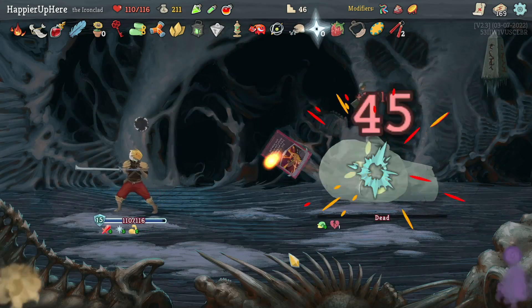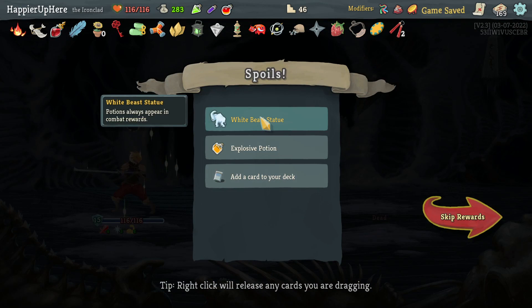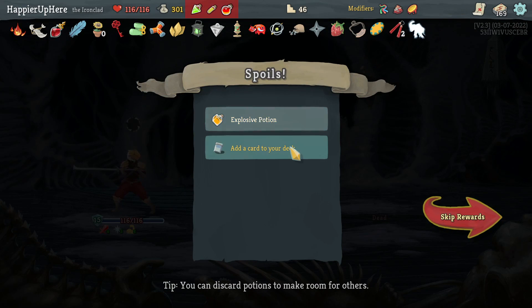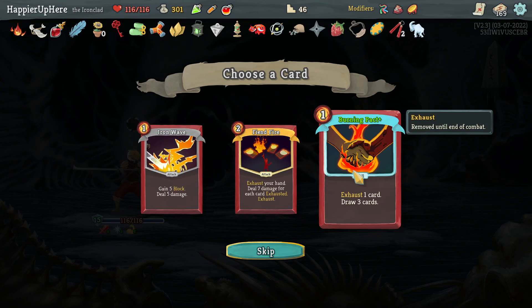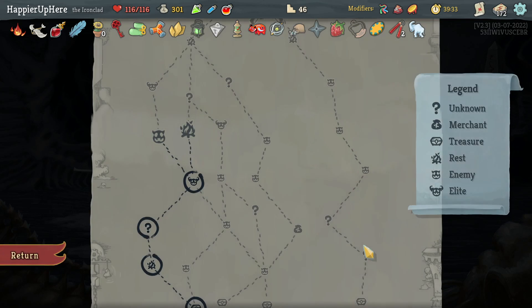45 — no that kills, perfect. Got White Beast Statue — potions always appearing in combat rewards — and Explosive Push. I'll take it. I already have enough Iron Waves. Actually Burning Pack might be better than Fiendfire at this point because I really need card draw.